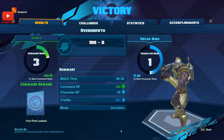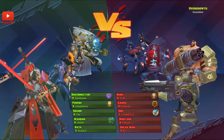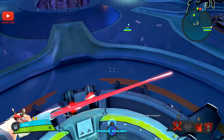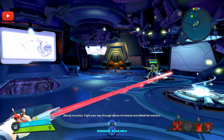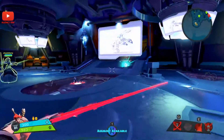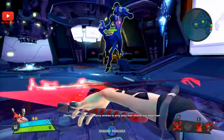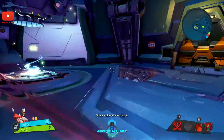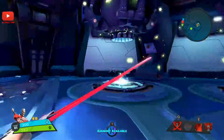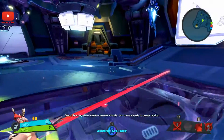Maybe a melee character. We're up against some other big guys. Incursion — fight your way through waves of minions and defeat enemy sentries. Q goes nuts and E disappears into the floor, so that's cool. Destroy shard clusters to earn shards.